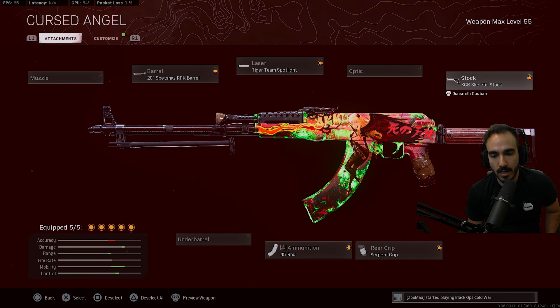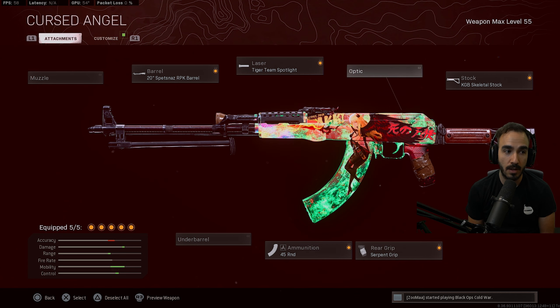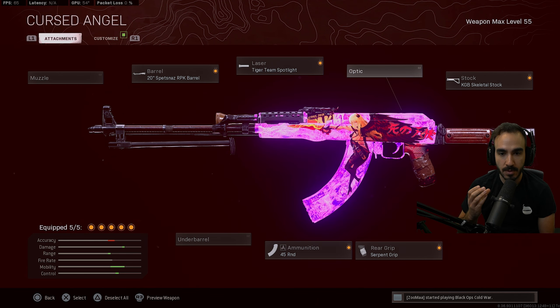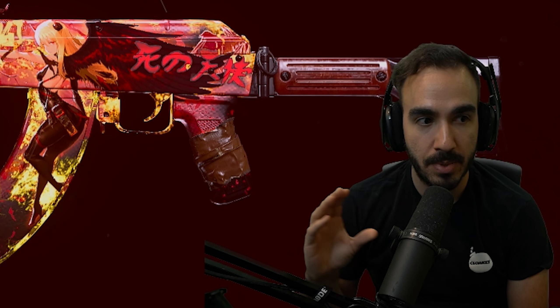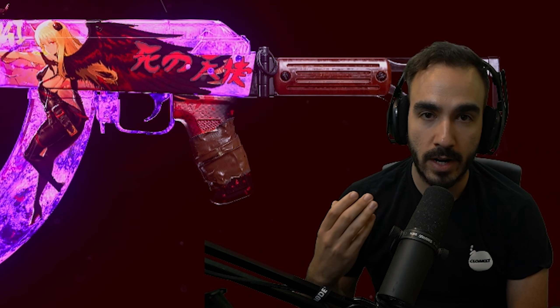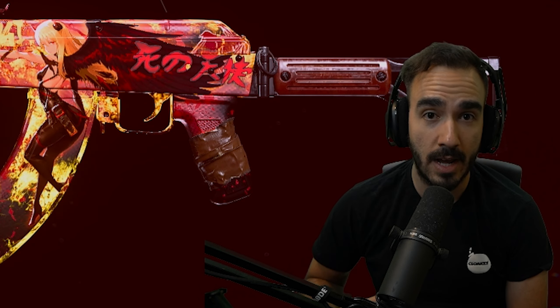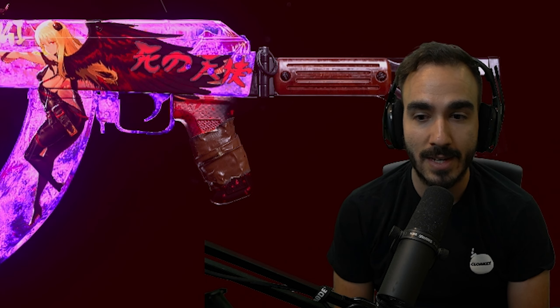If you wanted to, you could throw on an optic — I'd maybe take off the Serpent Wrap and throw on a red dot just for close range. Be very careful with the iron sights on this weapon. Take your time when you're taking shots because you'll see it as you get into gunfights — you might even see it in this video — you will lose your opponents. The visibility gets a little tough at times, so one suggestion I'd have is to re-snap when you take one down, get ready for the next gunfight, zoom out, use that hip fire a little, or re-snap and re-center onto your next opponent because you can definitely get lost.